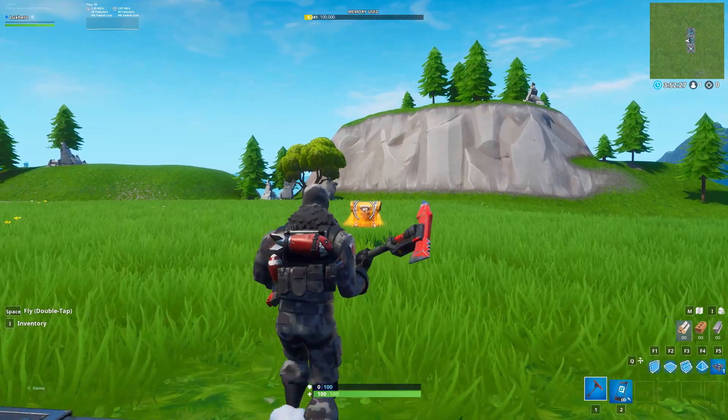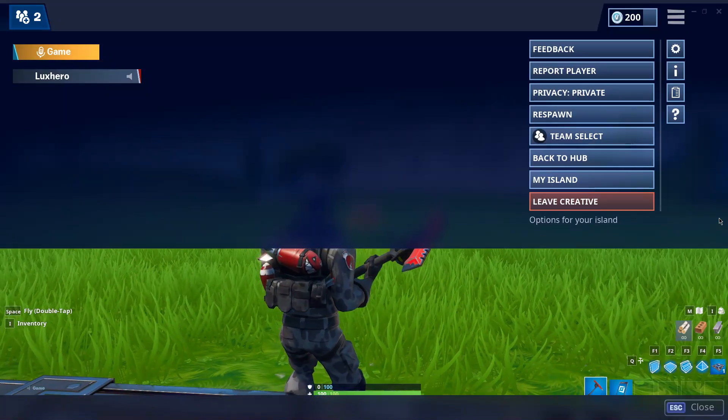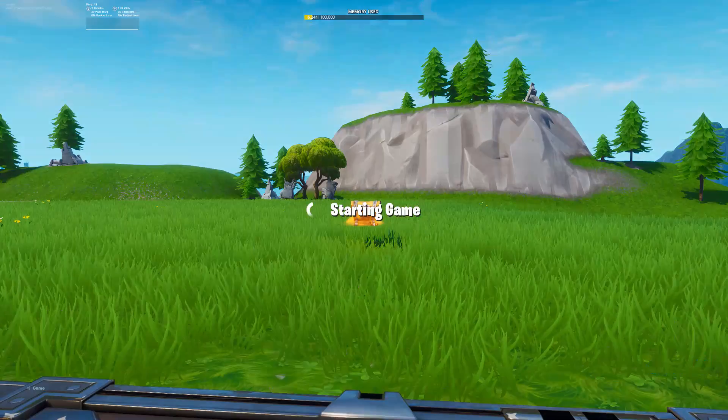It would be beneficial to spawn in a weapon to test out your new changes, and then open up your menu, My Island, and start the game.